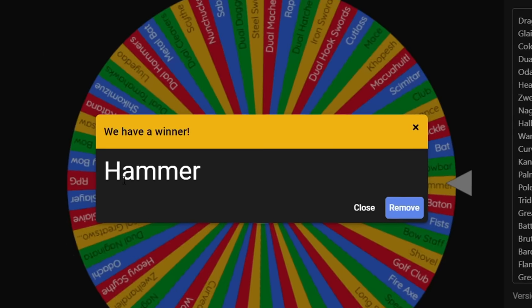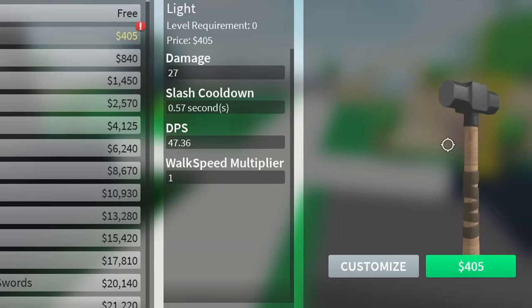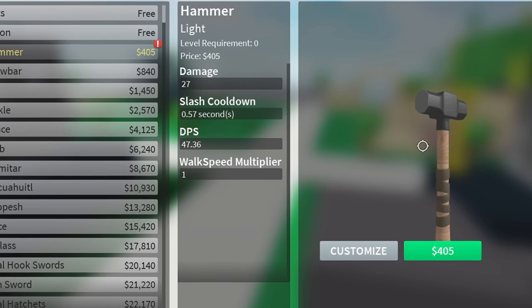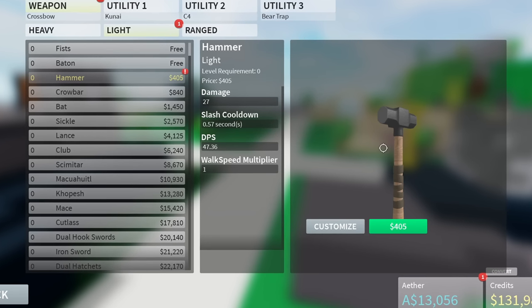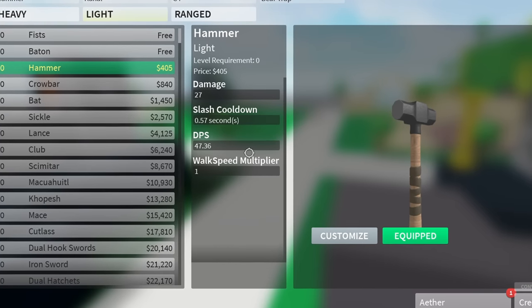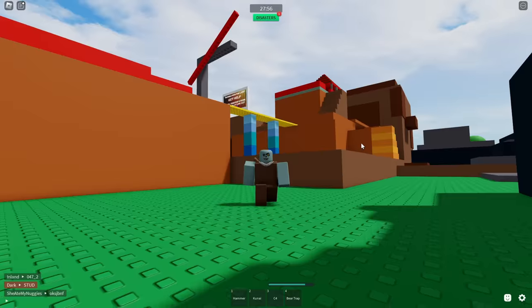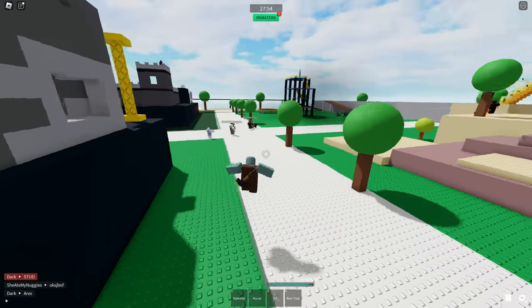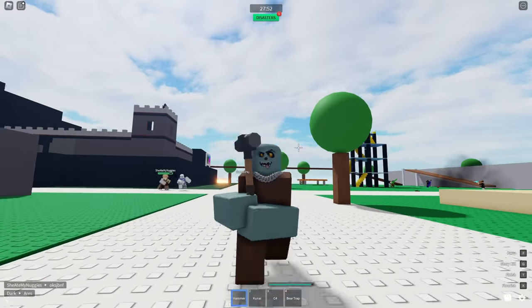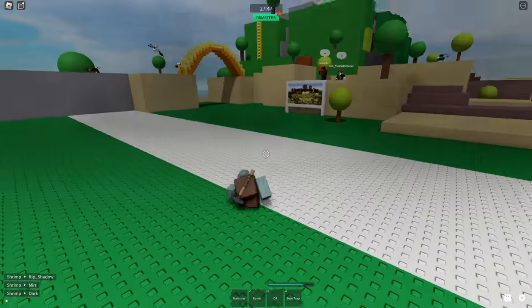This is my second spin and I got the hammer. The hammer is literally the only weapon I don't have unlocked. I had to spend Robux to unlock it — I feel disgusting. Well, now I have everything unlocked in the game. My goal is to get a kill with the noobiest weapon in the game on a Dragon Slayer user.